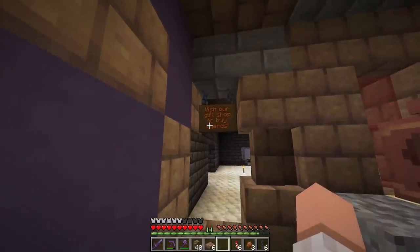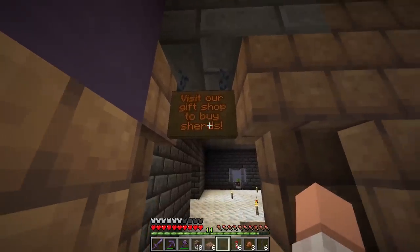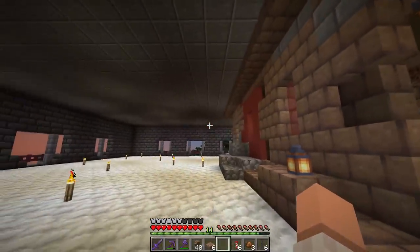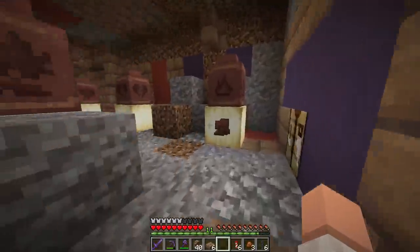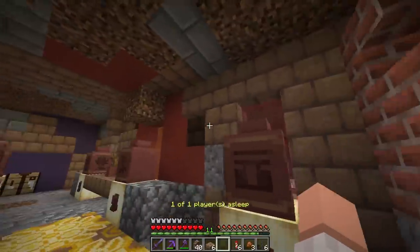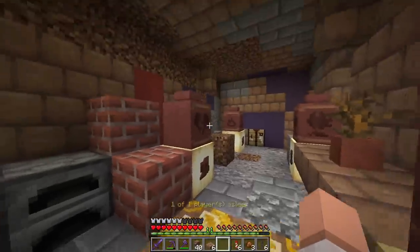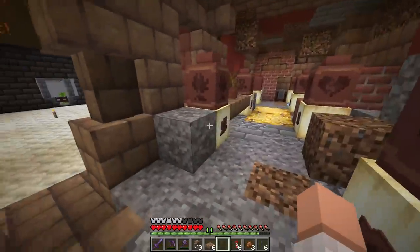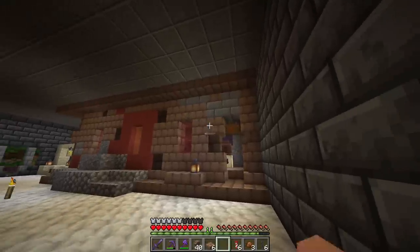A little bit of a spoiler — on the back side of the sign it says 'Visit our gift shop to buy shards,' because we're actually planning to sell shards in the gift shop here in the museum. We added red panes and orange panes in the windows — you can actually find those when you brush the suspicious gravel blocks. Yeah, that's kind of cool. I'm really digging this. The trail ruins build looks really awesome. We've got some little brick structures and shelving — it's a really nice area despite the fact that it's kind of chaotic.